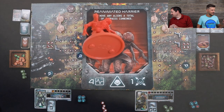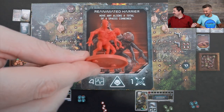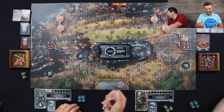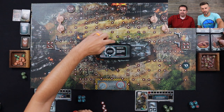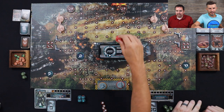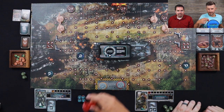He's gonna activate right away. He's gonna move aliens a total of four spaces combined when he comes out. I rolled a five which means he goes to the three spot — kind of nice, they're all spread out a little bit. I'm gonna send him my way.